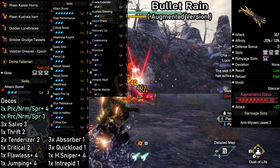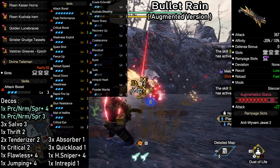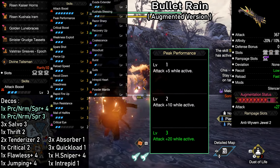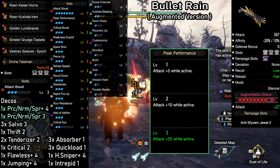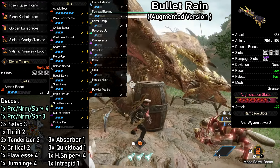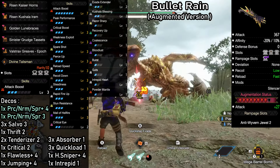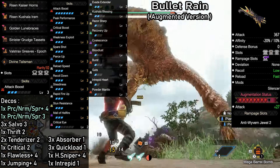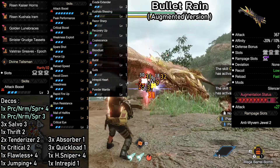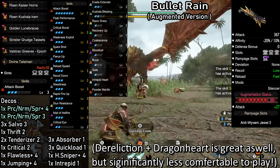Along with that, we of course have critical boost to get the most out of our critical hits. Then we have max attack boost and Mail of Hellfire for a massive raw damage boost. Max peak performance will add an additional 20 attack on top as long as our health is full. Level 1 is in the build by default, but going for level 3 will be optional. The skill works really well with the build even though we are using bloodlust — there's no need to worry about the health drain because the use of rapid fire ammo will get rid of that in a matter of seconds. So peak performance will actually have a very high uptime; it can be active for over 80% of the hunt.